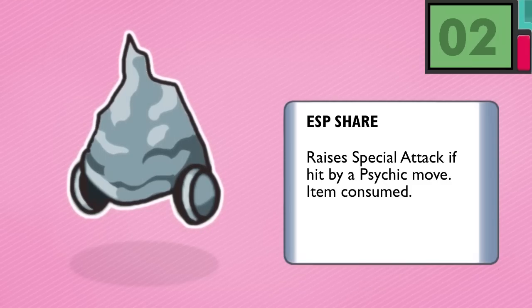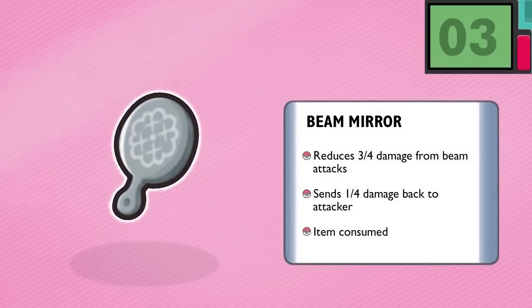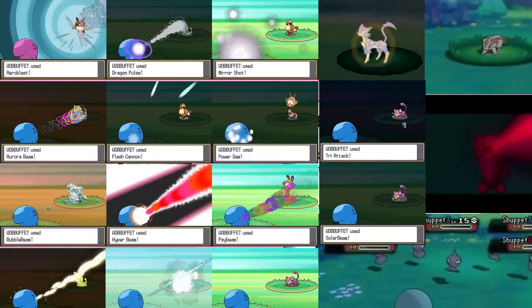On to the next, which is Number 3, the Beam Mirror. The Beam Mirror sends beam attacks back to their originator. The user will take a quarter of the beam's damage, use up its mirror, and send back a quarter damage to the opponent if applicable. All beam and beam-like moves will be affected.